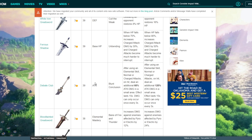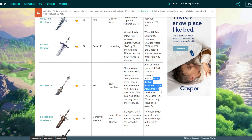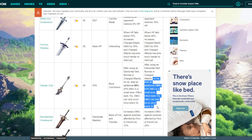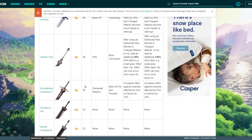Debate Club is a fan favorite, and there's a reason why. It gives you attack percent as the second stat, and after using an elemental skill, normal or charged attacks deal an additional 120% attack damage in a small AoE for 15 seconds — can only occur once every 3 seconds. That means you get five procs, and five times 120% is 600% extra damage if every hit procs. That's really, really nice.